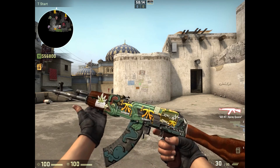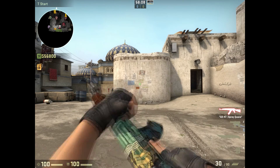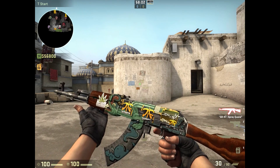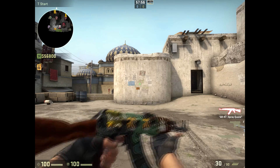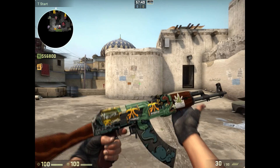Here's my AK Fire Serpent. It is minimal wear with a 0.08 float — technically factory new, I would say, but 0.08. I did have Cloud9 stickers all over it, and then I decided to throw some Fnatic on there, because why not? I decided to change it up because the Fnatic stickers do look pretty cool on it, I'm not going to lie.